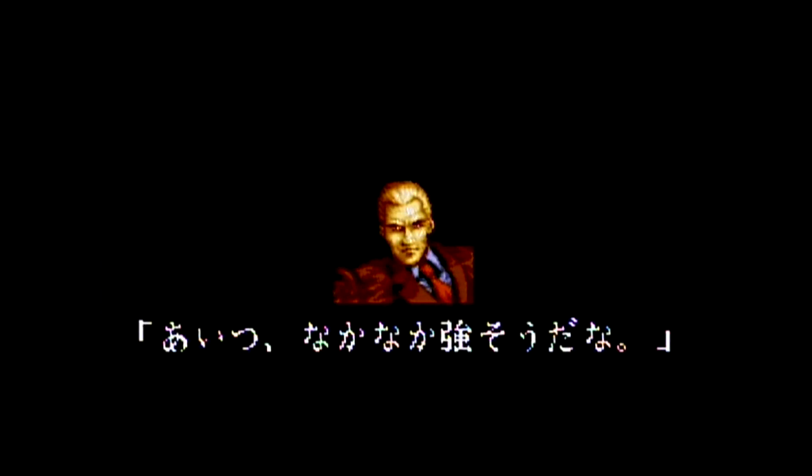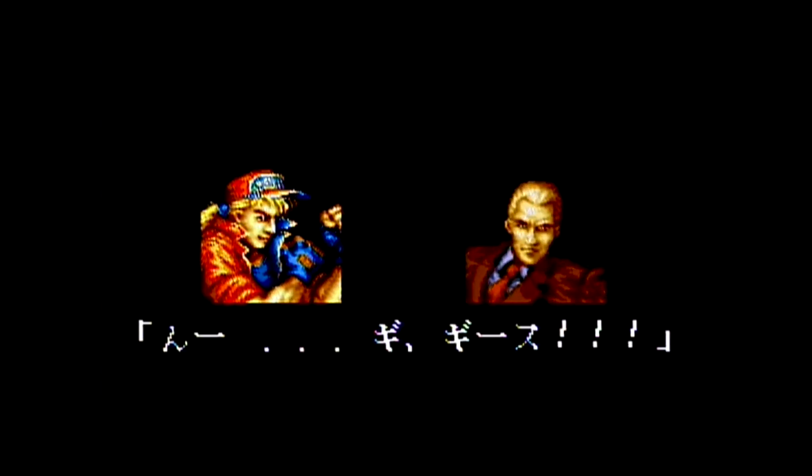The cutscenes between fights are also scaled down to just Geese's mugshot and some text. The character isn't kidnapped or taken to Geese after defeating Billy — his mugshot simply slides in from off screen. He doesn't even look at you. Impolite prick.